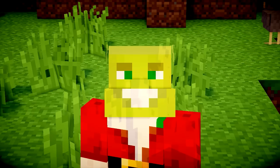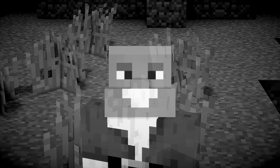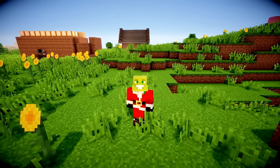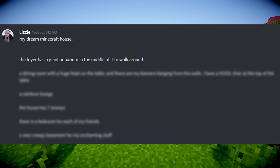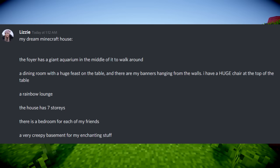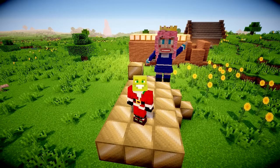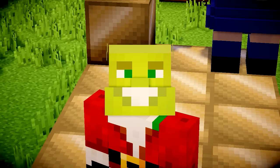So Lizzie sent me a message demanding I build her dream house in Minecraft. This is a lie - I was out of video ideas and she's actually helping me out quite a lot. And here is a list of the things she wants this house to have: the foyer must have a giant aquarium in the middle of it, a dining room with a huge feast on the table and banners hanging from the walls, and a huge chair at the top of the table. Also a rainbow lounge. The house must have seven stories - seven! - and a bedroom for each of her friends, and a very creepy basement for her enchanting stuff. So obviously we have a lot of work to do, but where to begin? First we have to find a biome suitable for fitting this seven-story house.